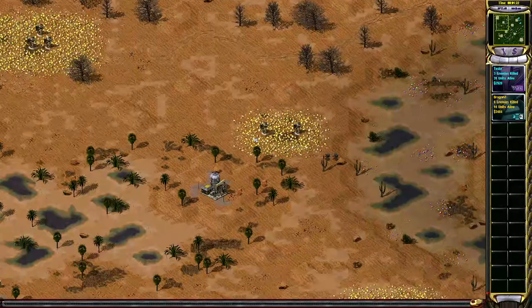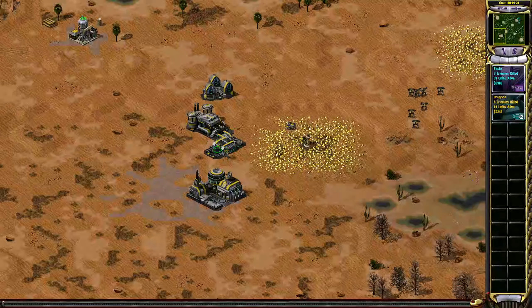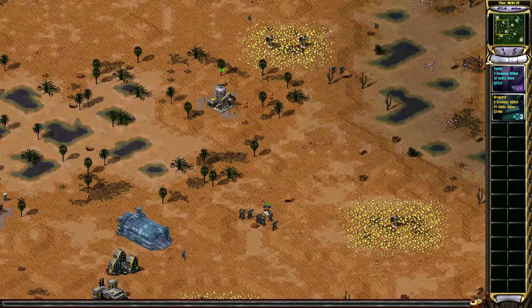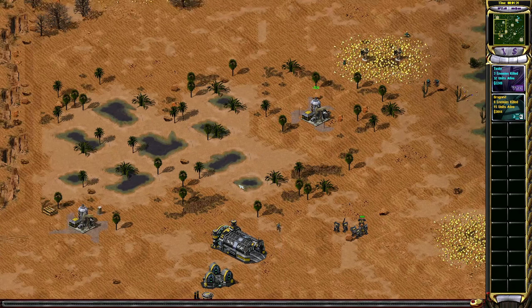Tesla is going to attempt to steal Dragon Zed's oils. See if he spots it — he seems to have spotted it — nope, he doesn't spot it.